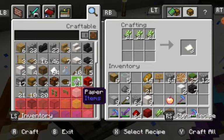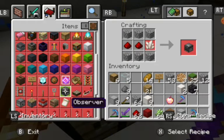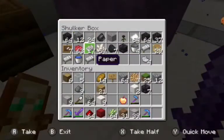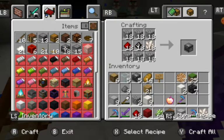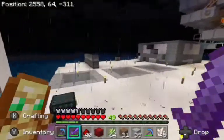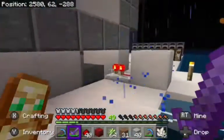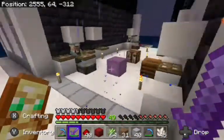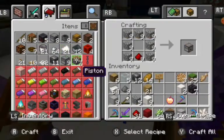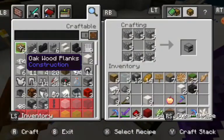How do we make pistons? Let's see — pistons need iron and quartz, that should not be a big deal. Yep, okay. Let's go grab some iron real quick. We got a stack of iron, not too much, but we still got a lot left over because I was at the iron farm last night.